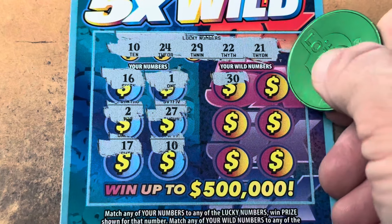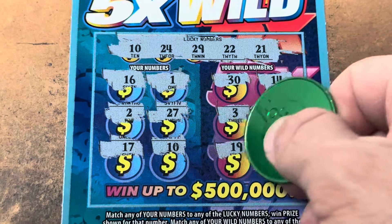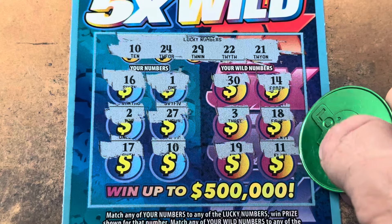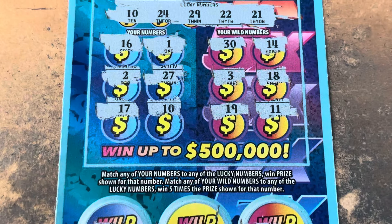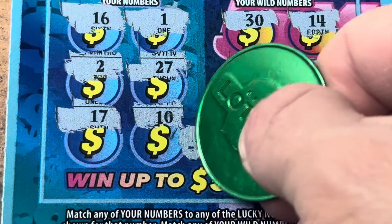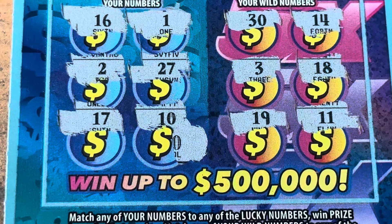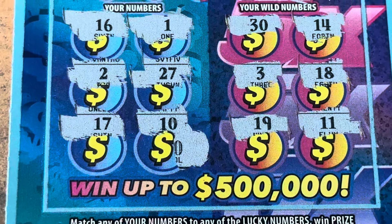That would be fantastic. 30 — we needed 29. 14, 3, 18 — come on. 19 and 11 — we needed you on the last one. It might be a pop-up — whoa, I see a zero! You better believe I do — it's ten dollars! Ten for ten, you gotta love that. That's $30 of our $40 back and we still have two pairs left to scratch.